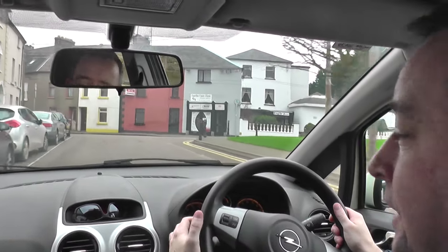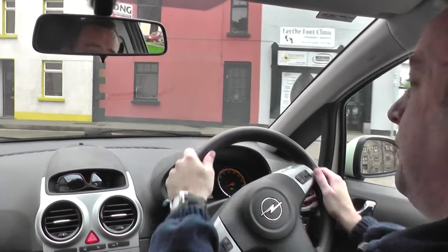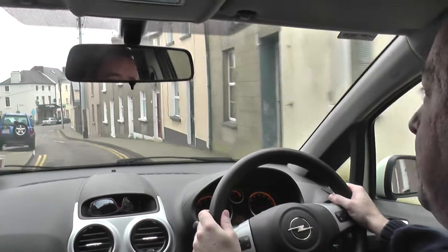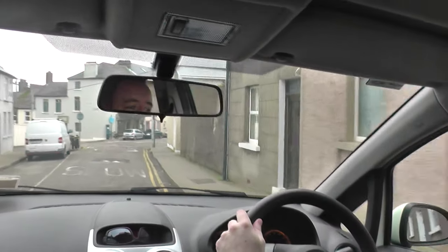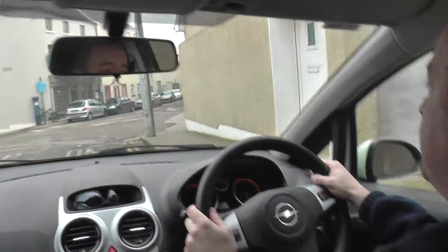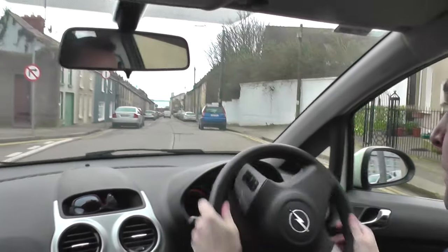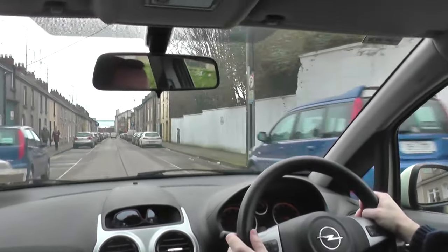Taking a left here — staying left, mirrors, indicate left, slowing down. It's a one-way street but I still feel I need to look right anyway, because you never know — animals, cyclists, or anything could be coming. Coming down here, I'm going to take a right, so mirrors and signal right, tapping the brake gradually, moving over because there's room for two cars here. There are two arrows. Rolling into first gear — there's a car but he has to give way to me anyway.